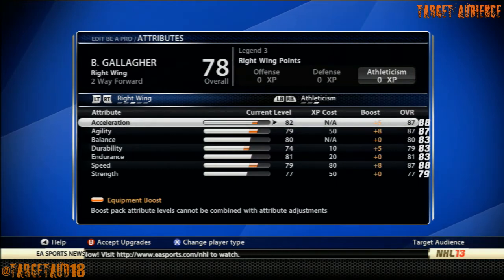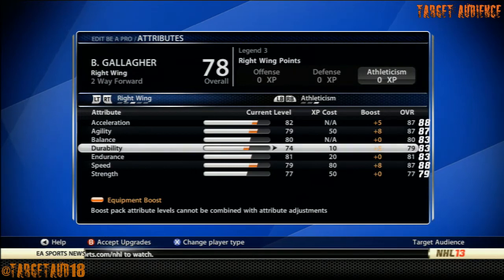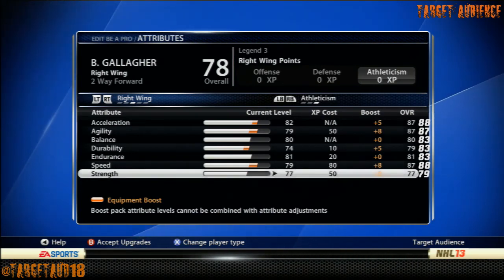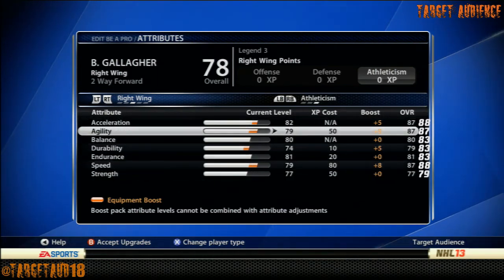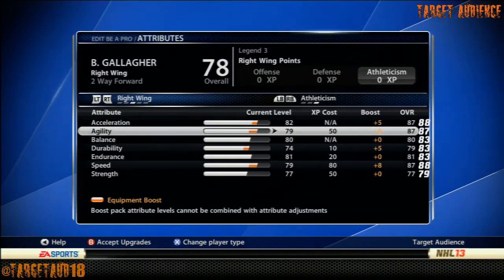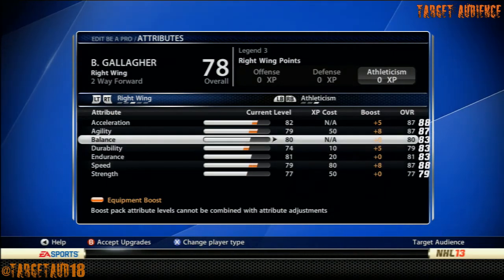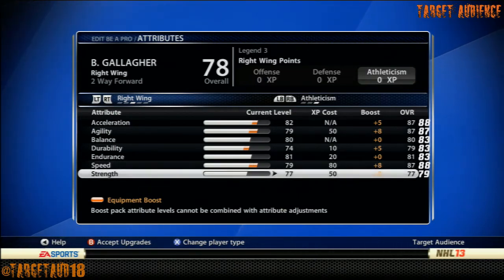Athleticism: Acceleration 87, Agility 87, Balance 80, Durability 79, Endurance 81, Speed 87, and Strength 77. This is probably one of the most balanced players I've ever built. Acceleration at 87 and agility at 87 is plenty. I've always kept speed at 90 for most of my builds, but 87 isn't bad. The big thing about Brendan Gallagher is that his balance and strength are both quite high — balance at 80 and strength at 77. At 5'9" and 170 pounds you're going to need that balance, and you'll find he can actually stay on his feet even against big guys.